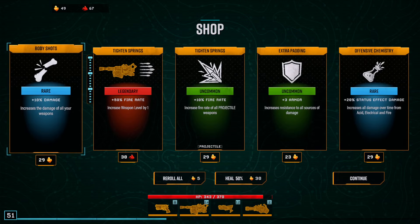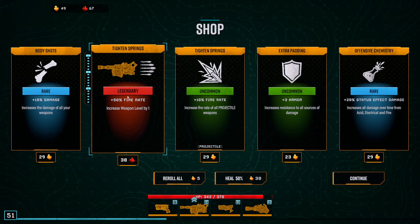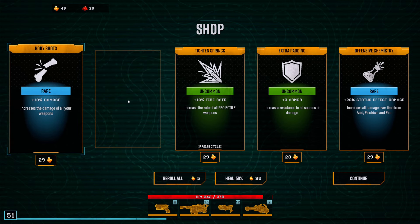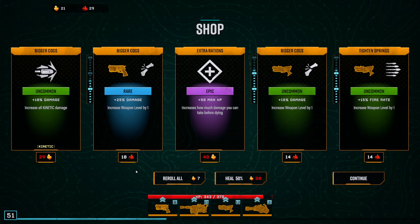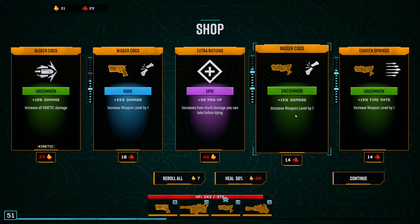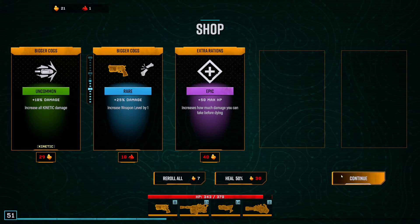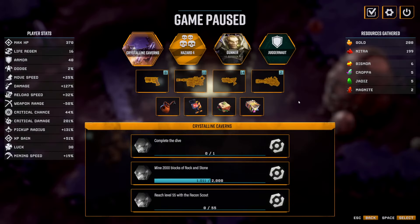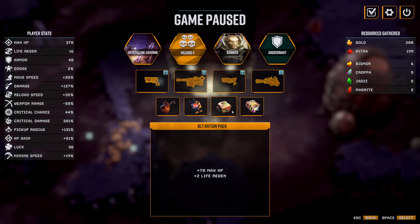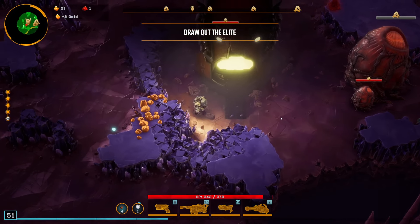Legendary fire rate — legendary? It's my lucky day. We're going to be almost at two seconds per burst. Pretty darn good. I guess we'll just grab those too — max out our Nitra usage. Fliss our items again.